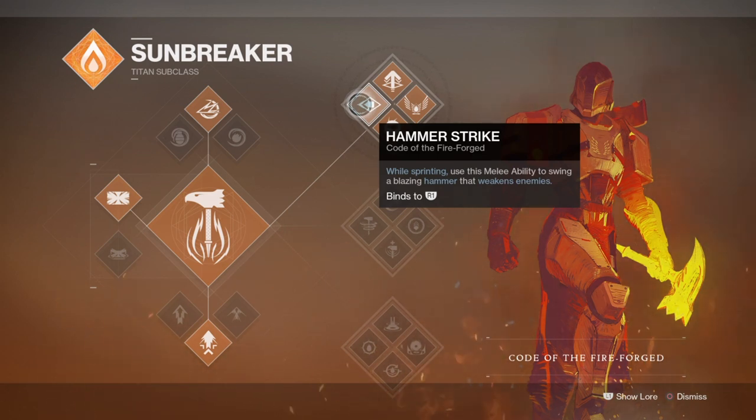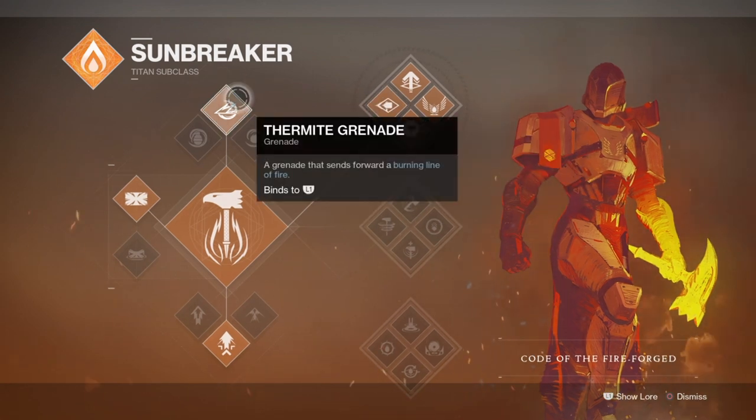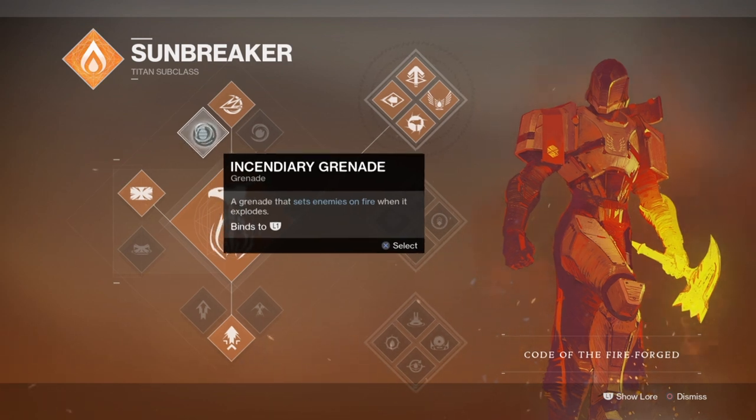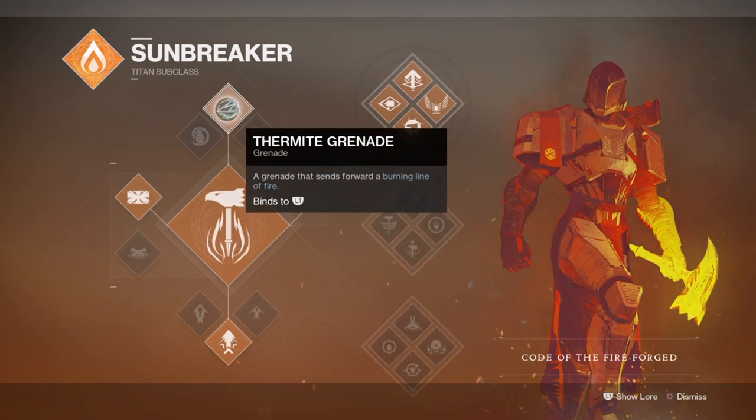On its own the perk is amazing and simple to use, but when fully theorycrafted and built around, it becomes even stronger. The rest of the subclass perks are more or less passively useful but won't have much usage in the overall build. We do still use our grenade in the build, but our main focus is the synergy between our shotgun and our melee.